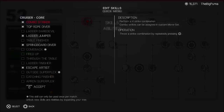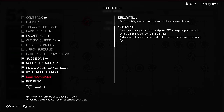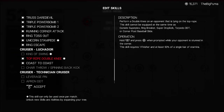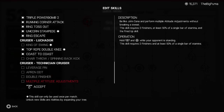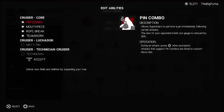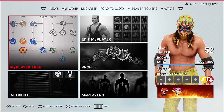Skills we have: combo striker, top rope diver, ladder jumper, springboard diver, escape artist, suicide dive, nosebleed, daredevil where you can jump off the cages and things like that. And then a handful that were already unlocked: super kick, office table, breaker box, spear, things like that. Now these are specific to the luchador subtree — we have the top rope double knee and the coast to coast. And then these are the cruiser weight moves. I don't understand how multiple attitude adjustments as a cruiser — double finisher, choke slam, attitude adjustment, F5 as a cruiser — that doesn't make any sense to me, but it is what it is. Our abilities: we have pin combo, mouthpiece, rope break, and teamwork, and we still want to get the dirty pin just because it's part of that challenges.